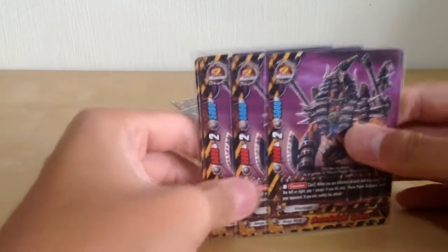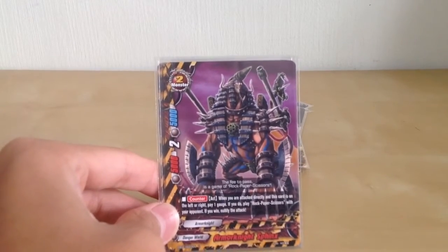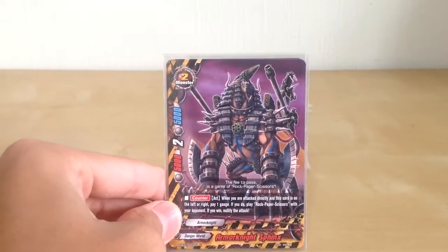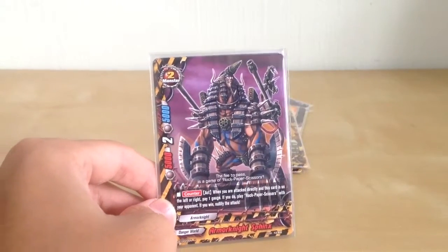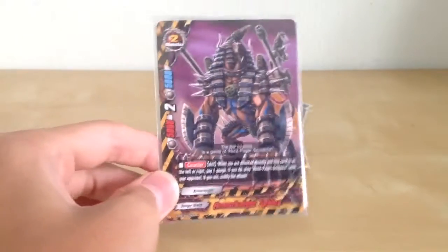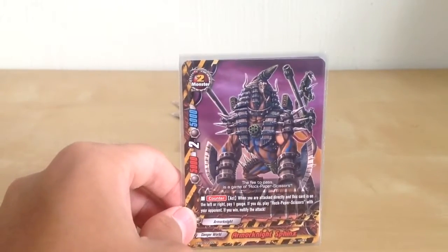Next, we have Ammonite Sphinx from the all new set. When you are attacked directly and this card is on the left or right, you can pay 1 gauge. If you do, you can play rock, paper, scissors with your opponent, and if you win, you can nullify the attack. So to all of you guys out there who love playing rock, paper, scissors and always win — use this card! It's quite a luck-based card, but you can get a nullifier that costs just 1 gauge, which is not too bad.